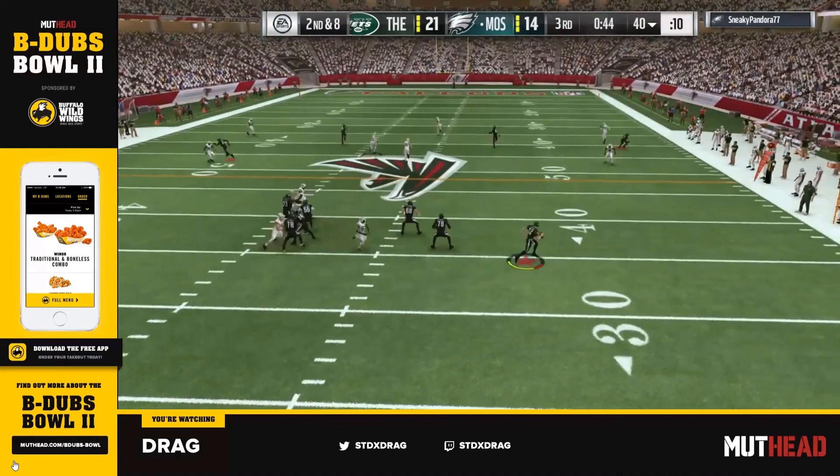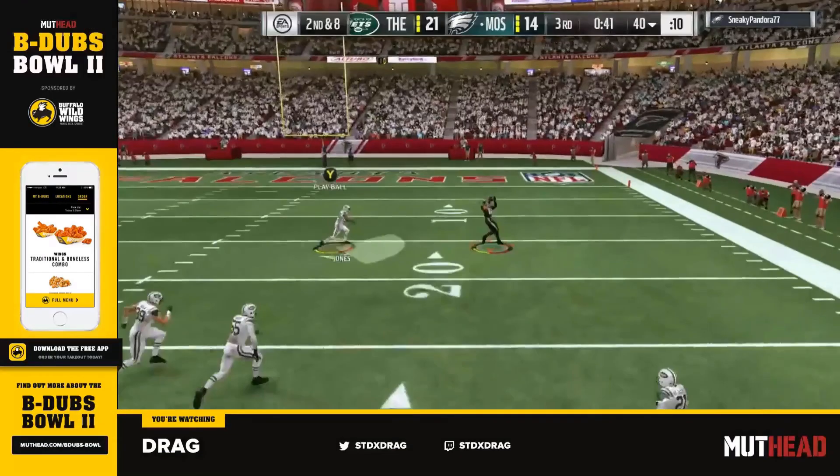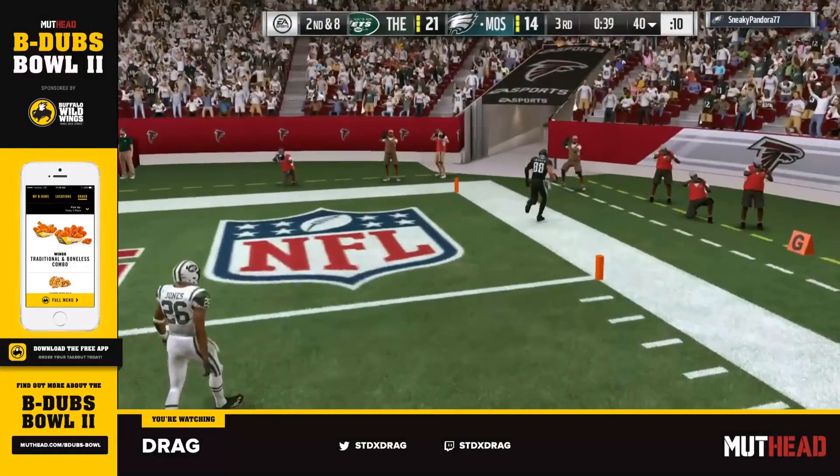You see the route combo develop here. Figgy's receiver breaks on that comeback route and you see that deep third corner being occupied. On the left side, that corner route by Randy Moss has that deep third safety looking at the corner. Now the middle deep safety has to pick either Demarius Thomas or Jimmy Graham. He's turned running towards Demarius Thomas — he sees him as the immediate threat, and really he was in a no-win situation. No matter what he picked, Figgy just had to make the right read. He picks left, Figgy throws right, and Jimmy Graham gets the easy catch for a walk-in touchdown against Drag.